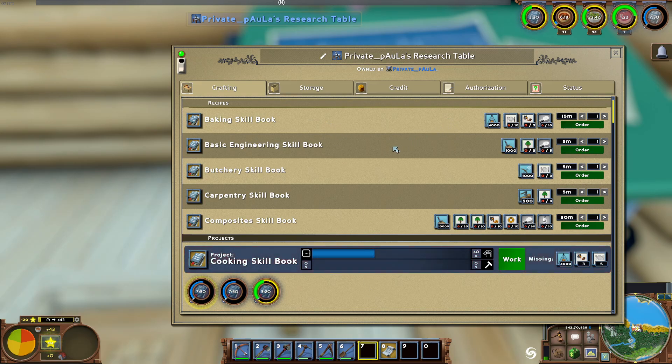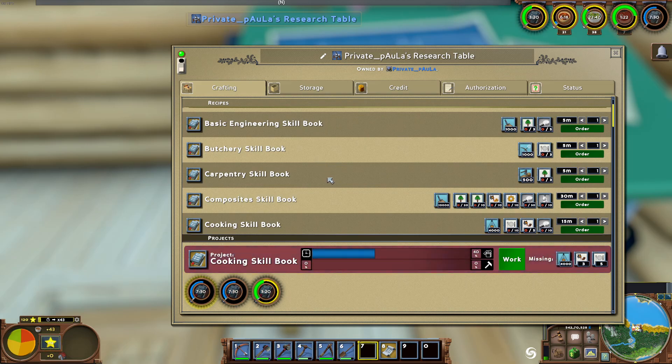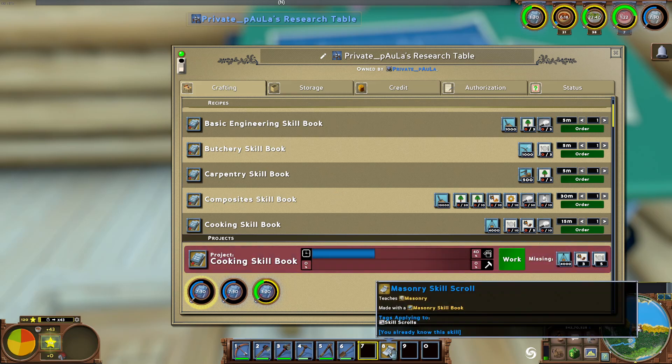How to do research is quite easy — it works like all the other crafting jobs. You pick a skill book you want for a job. You will always need only one skill book, and you can create unlimited so-called skill scrolls out of each skill book. So whether you have a lot of cooperation on your server or are playing alone, you only need to craft each book once, and every player can then make themselves a skill scroll and learn the skill — in this case, masonry.